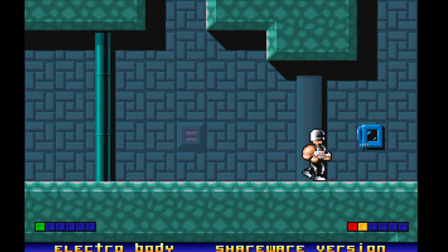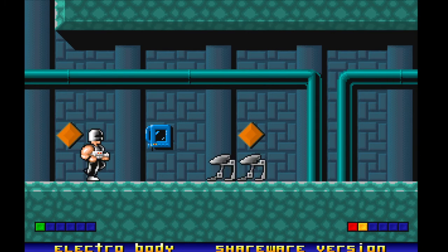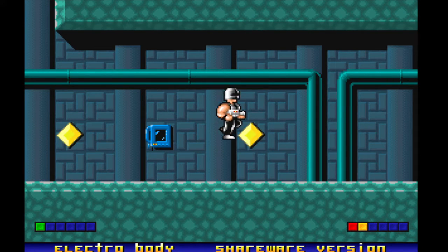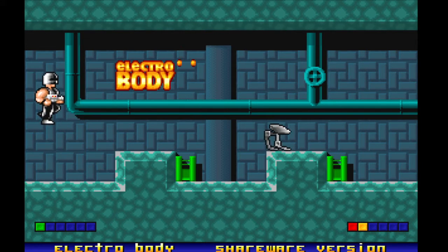The other peculiarity is that in order to activate a checkpoint, you lose all your ammo, and you can't shoot your gun until you find more. The gun is upgradable — each time you pick up ammo, you upgrade your weapon.